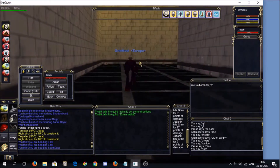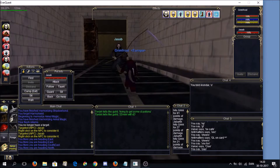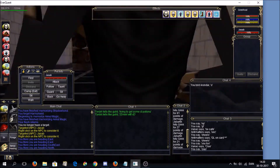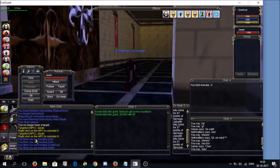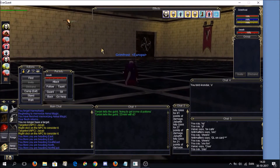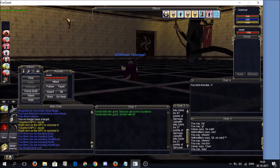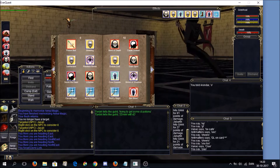When the other one comes, I'll send in the pet and then feign death. As soon as feign death is successful, as long as the root is on, I'll just stand up immediately - that will have reset the aggro. But we won't do that today.